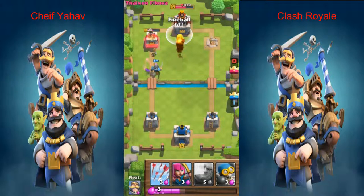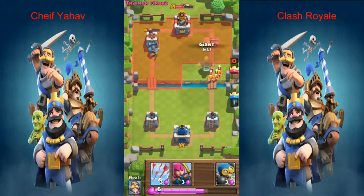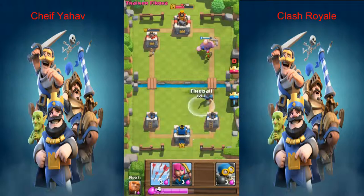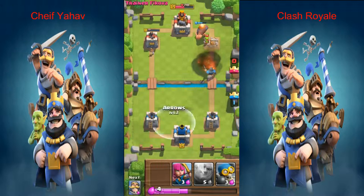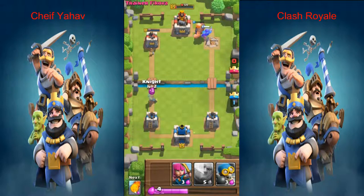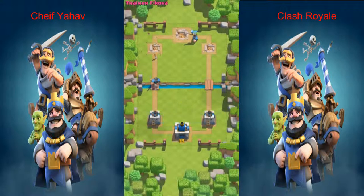Your number one goal is basically the king, but first get one of those other towers — not the king. I'm gonna put a giant now, and a prince. I'll put some arrows here, and a knight here. It looks like we're gonna get three stars — yes! We got three crowns, we won the battle!